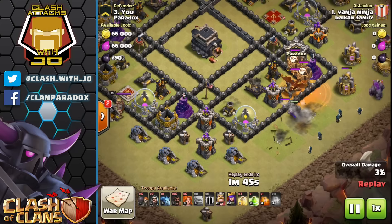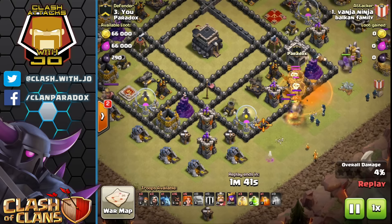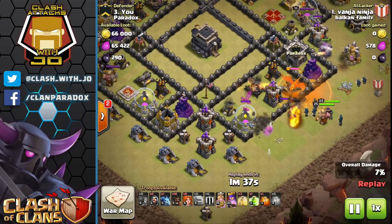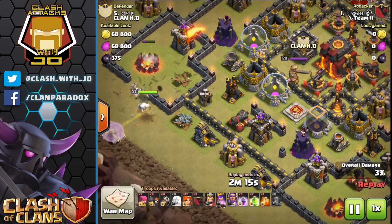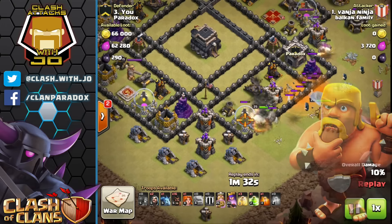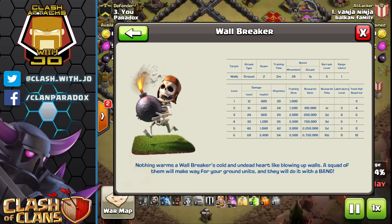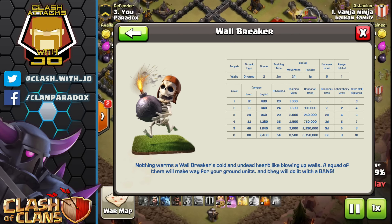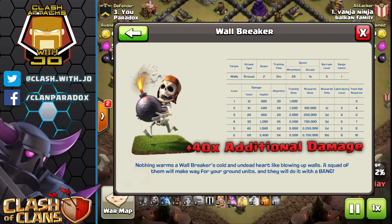Introduced at Town Hall 3, the wall breaker has 6 total levels and I'm going to bring you basics and pro tips to help you get from spamming your wall breakers in to having a controlled method. Basically, you need to start by opening up your barracks, looking at your wall breakers, and identifying the damage per second per your level of wall breaker. It doesn't matter what town hall level you are — each wall breaker does 40 times damage on wall structures.